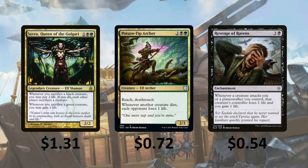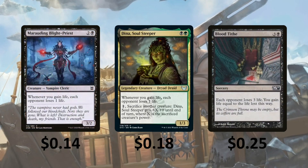Poison-Tip Archer has Reach and Deathtouch, and whenever another creature dies, each opponent loses 1 life. Revenge of Ravens — whenever a creature attacks you or a Planeswalker you control, that creature's controller loses 1 life and you gain 1 life. Marauding Blight-Priest — whenever you gain life, each opponent loses 1 life. Dina, Soul Steeper is basically a better version: whenever you gain life, each opponent loses 1 life, and you can pay 1 to sacrifice another creature — Dina gets +X/+0 until end of turn equal to that creature's power. Blood Tithe — each opponent loses 3 life and you gain life equal to the life lost this way.